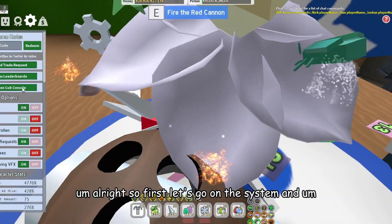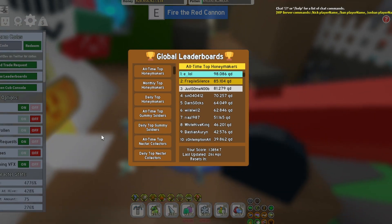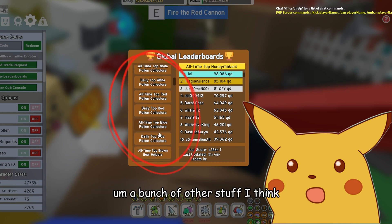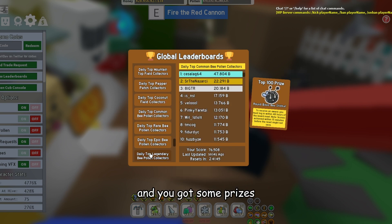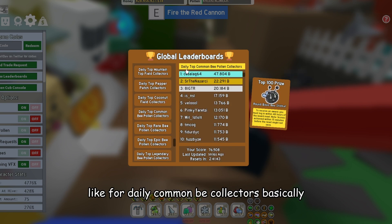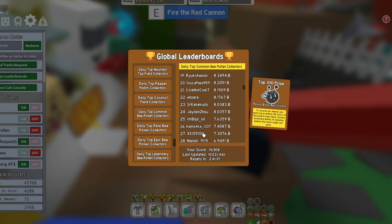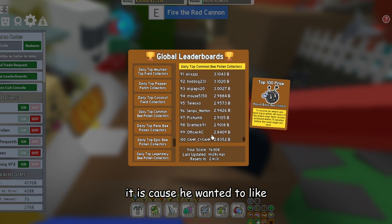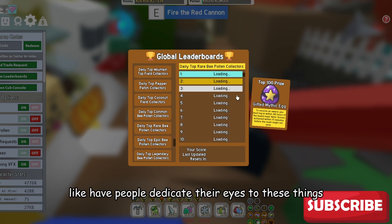So first it's going to system — you can trade stickers, I think skins with cub buddy, and a bunch of other stuff I think. It's just all the time and you've got some prizes, like for daily — common bee, round basic pieces. And I think Ana did this cause she wanted to like have people dedicate their hive to these things.